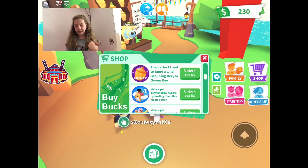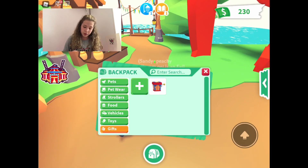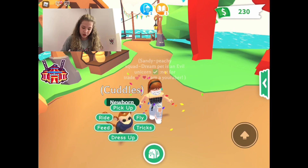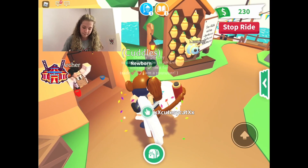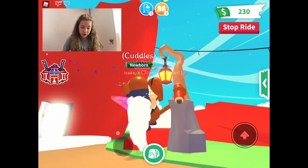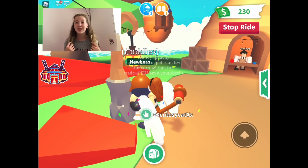Next is the Fly-a-Pet Potion, which makes a pet permanently flyable by feeding them the magic potion. All you do is feed the potion and your pet can fly! Flying pets are very popular. I recommend it — it's worth it for 295 Robux.